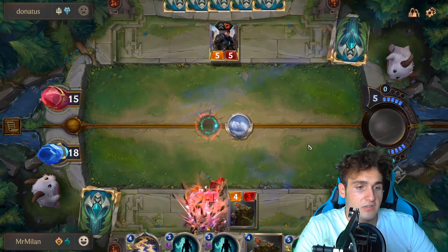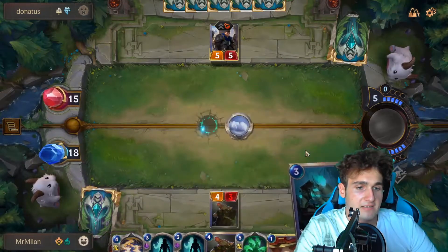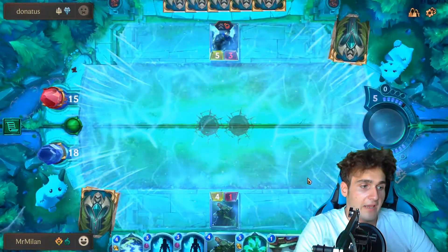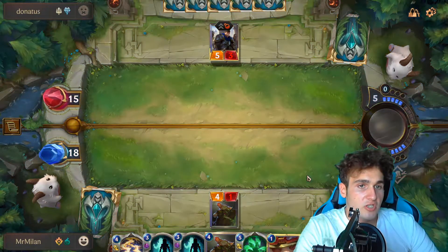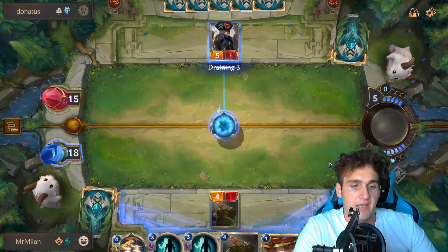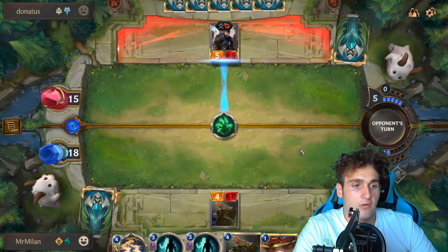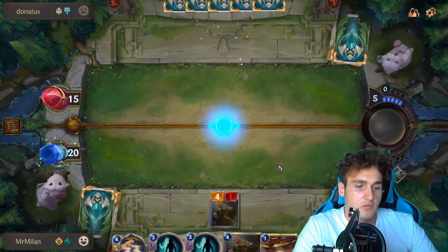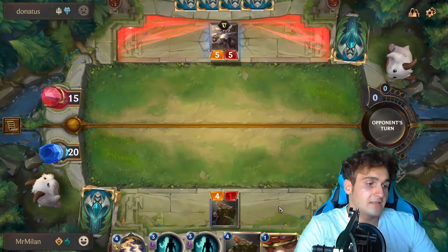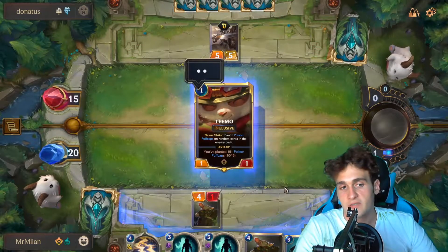The first thing you have to do is actually pick a region. I definitely recommend doing that, as picking one region will first give you the most rewards. And second, when you pick a region, you will also know all the cards, all its weaknesses and all its advantages. Different regions have different play styles — for example, Bilgewater has more of an aggro style, while some decks give you a lot of advantages in control.